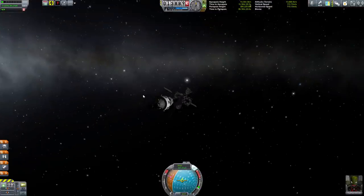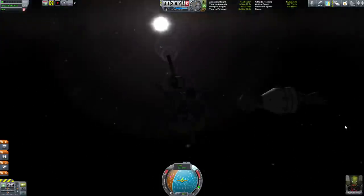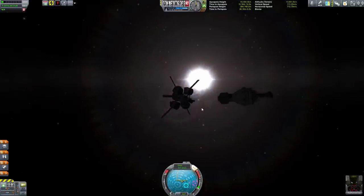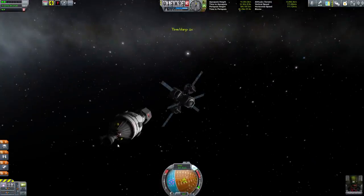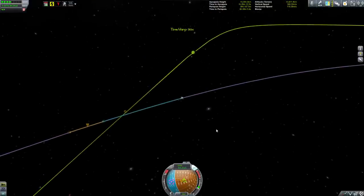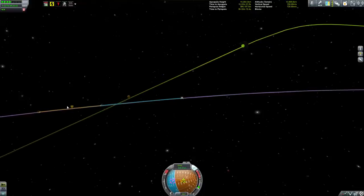It cost about 110,000 funds to get this thing to Gilly. I also spent about 100,000 extra on space plane parts for a future space plane mission when we get a nice contract to explore stuff around Kerbin. But we should get a ton of money from this, so it should be no big deal. As I get more and more prestigious contracts, the money is just going to keep snowballing.